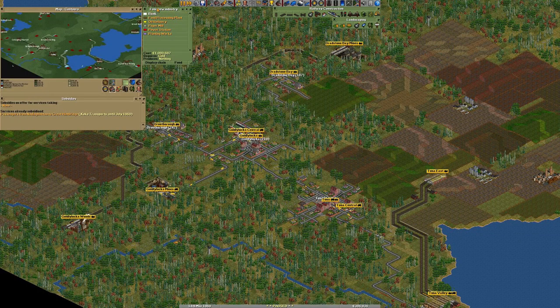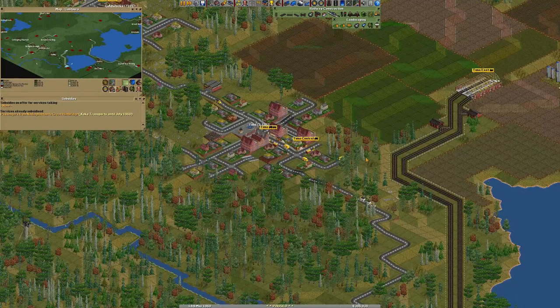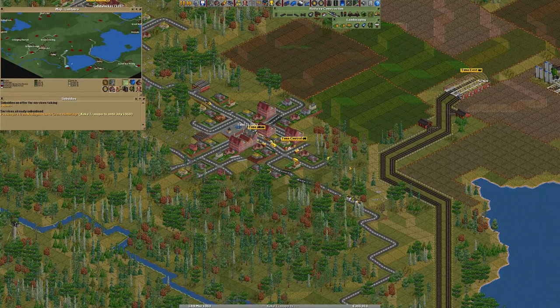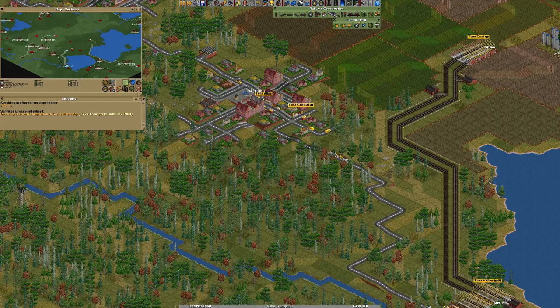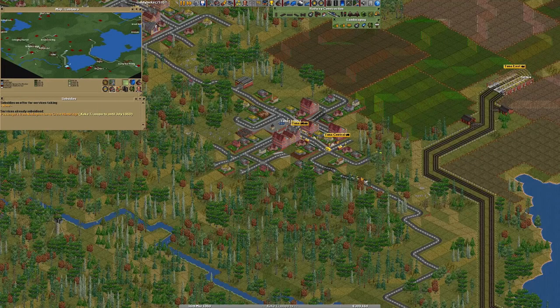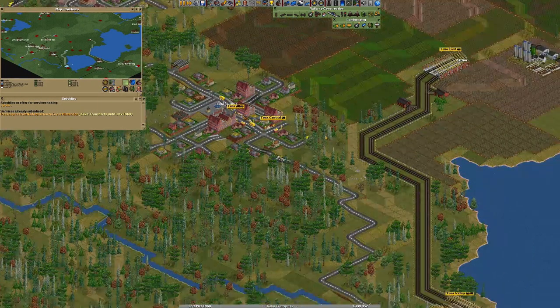Hey guys, I'm Koko. Welcome back to Nostalgia Trip. We're playing Transport Tycoon Deluxe, the OpenTTD version, and Tuna Central is going to soon receive its first load of goods. And by goods, I mean food.